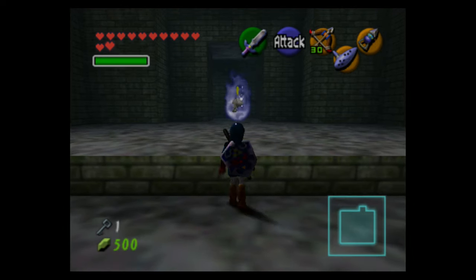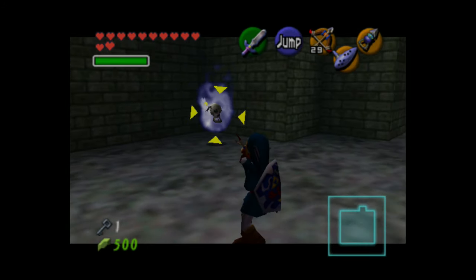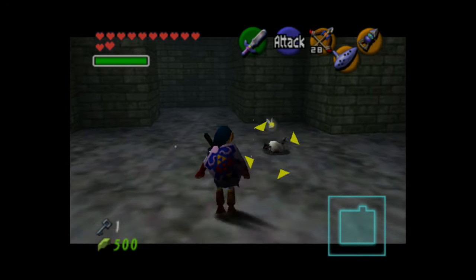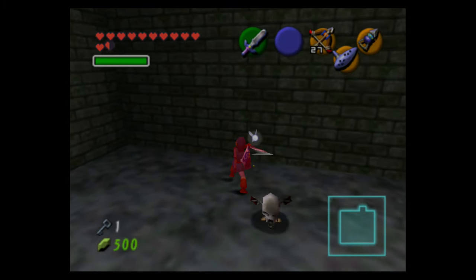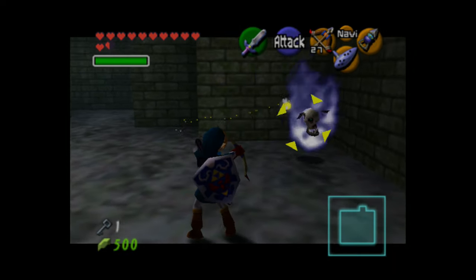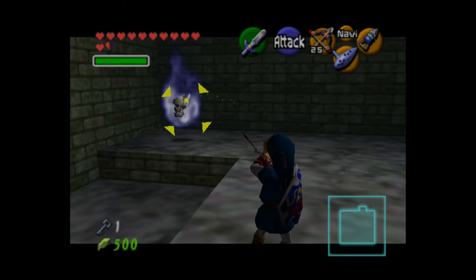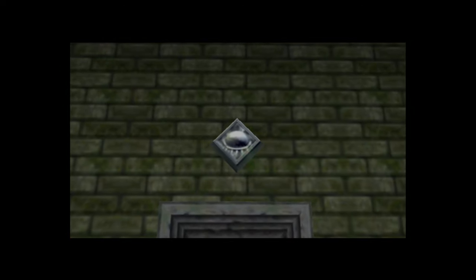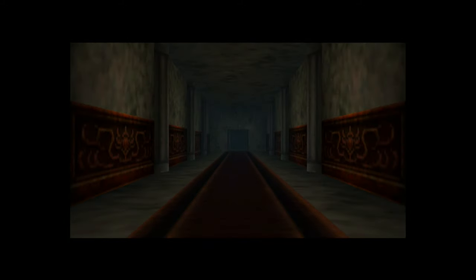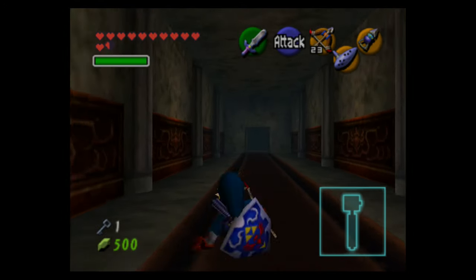We're going to come back to this area but do something different — for example, kill these bubbles, which I should call them by their actual name. We have arrows now, which can do damage to them and get them out of their fiery state. There's also a pretty special silver switch in this room — we actually saw one before in the Great Deku Tree.